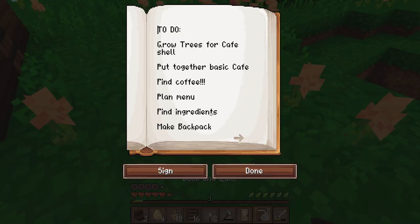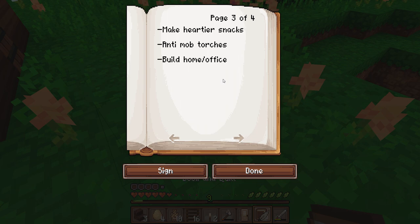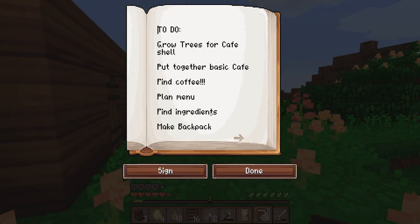I've already forgotten what I was planning to do — this is why I need the book menu. Oh no, I didn't save it. Build my home slash office — done. Oh, I did make a backpack, that one's done too. Can't believe after all this I still haven't found coffee. Oh well.